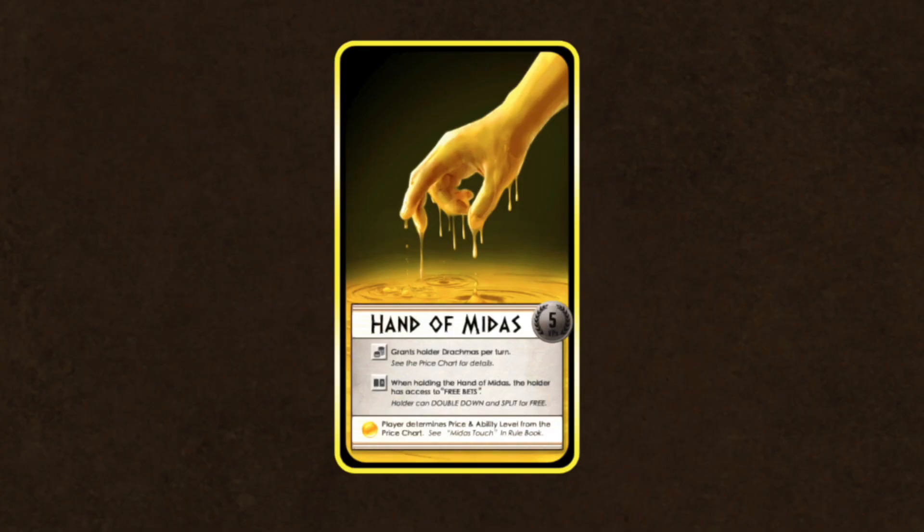Finally, we have the Hand of Midas. Only one player can own this unique item, but it can be stolen. The price you pay for it determines how much it helps you — it grants the owner a certain number of drachmas each turn based on how much they initially paid for it. The higher the price, the more drachmas will be paid each turn. The Hand of Midas also grants free bets, which allow a player to double down and split their bet for free.